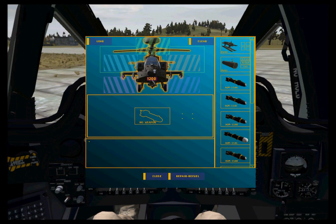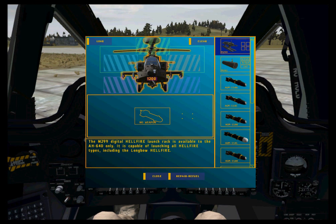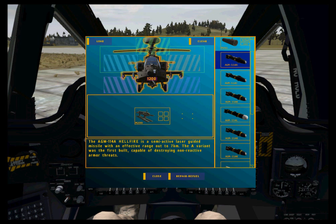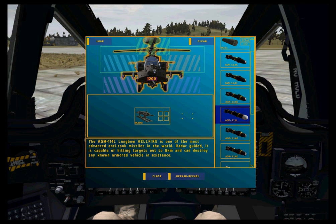Weapons are loaded by selecting the M299 Hellfire rack or M261 rocket pod and selecting the ordnance for a subsection. A subsection consists of either an individual Hellfire rail or a rocket pod zone. There are four rails available on the M299 rack, and any possible combination can be loaded on the four rails.